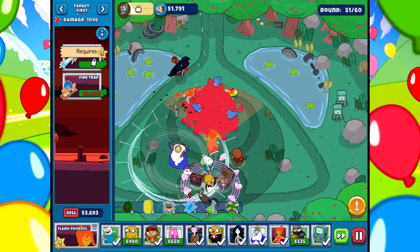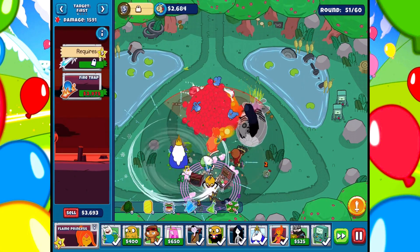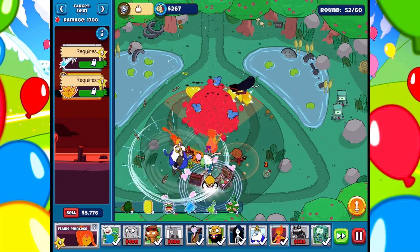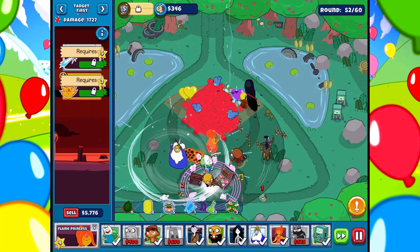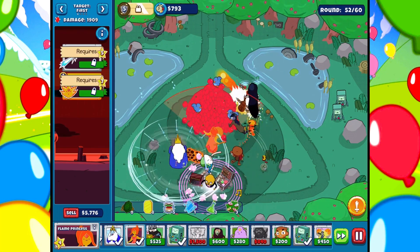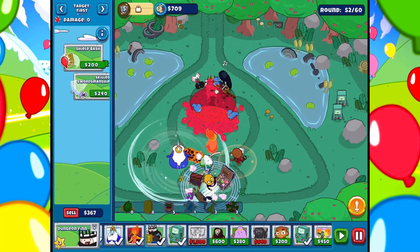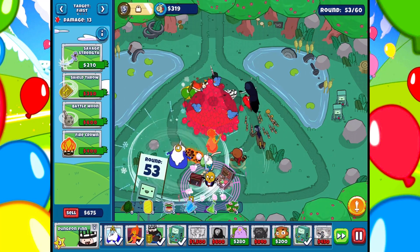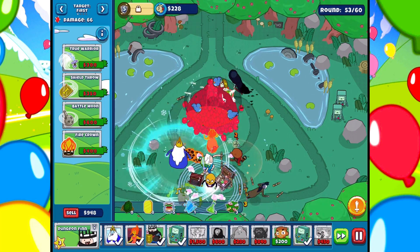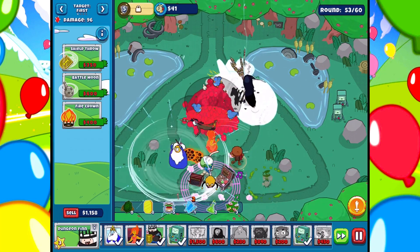There we go — Lady Rainicorn. At about 3,000, we're almost there. Got it. Who should I bring in next, if anyone? Honestly, I think we'll finish this regardless of what happens. I could bring someone in just for fun. He's not going to matter too much. Just go ahead and upgrade him as much as I can. I don't know what he's going to do, but he's there. And ultimately, it's not going to be a big deal. He'll get a little damage in.